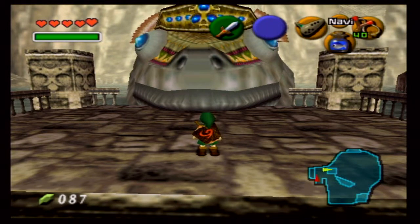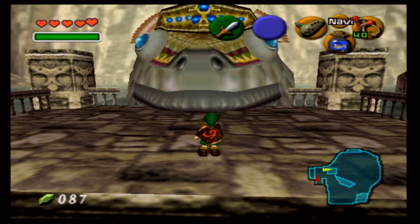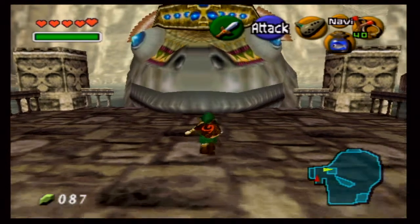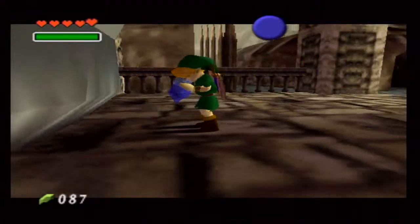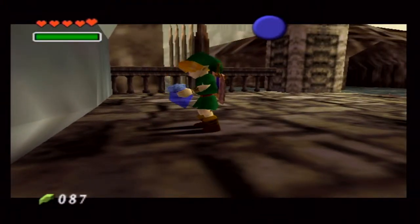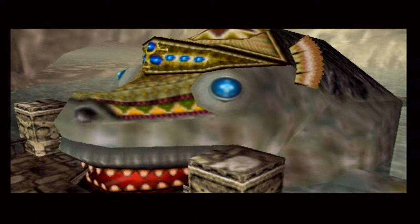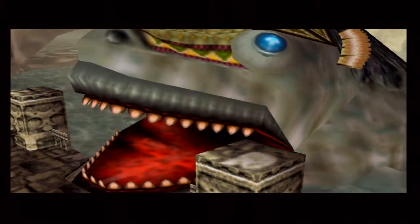Hello everyone, this is Vicious and welcome back to more Legend of Zelda Ocarina of Time. So in our last episode we made our way to Zora's Domain. We found a bottle in Lake Hylia which contained a letter by Princess Ruto herself saying that she's trapped inside Lord Jabu-Jabu's belly. We showed the note to her father that allows access into Lord Jabu-Jabu's belly.